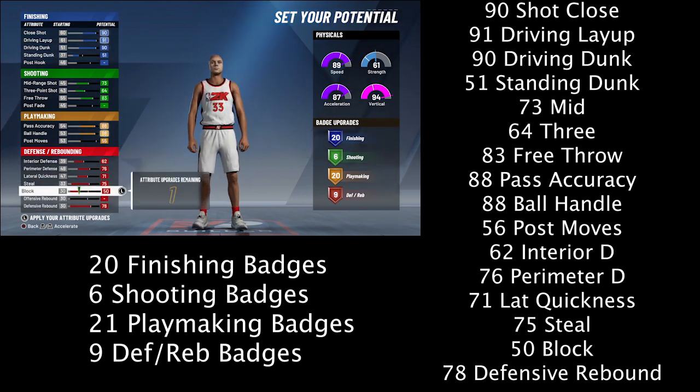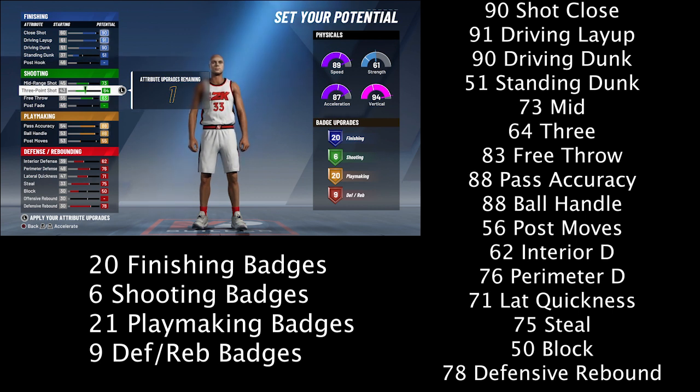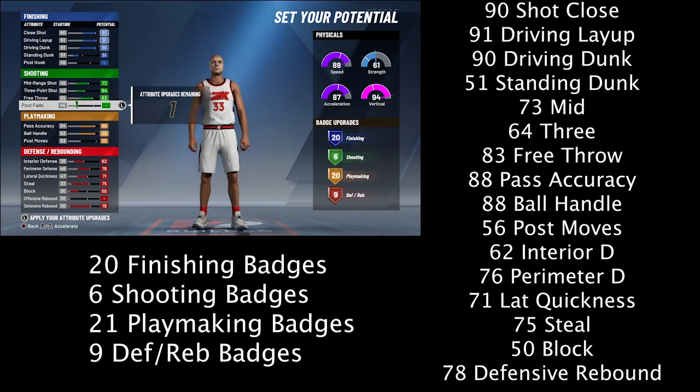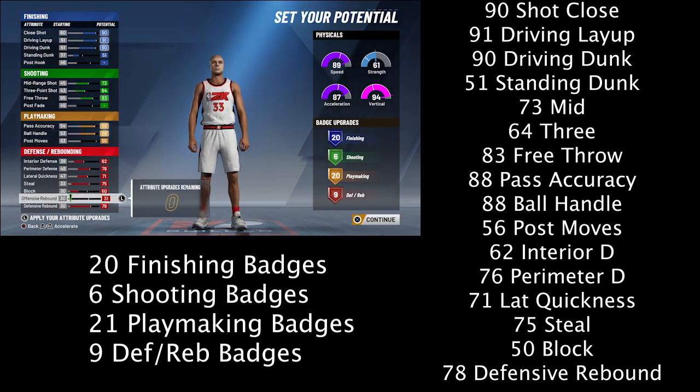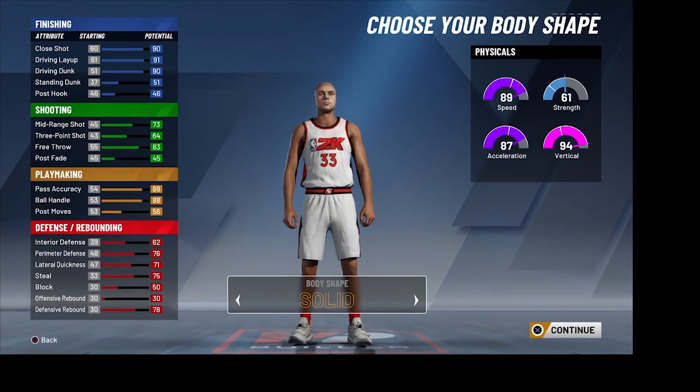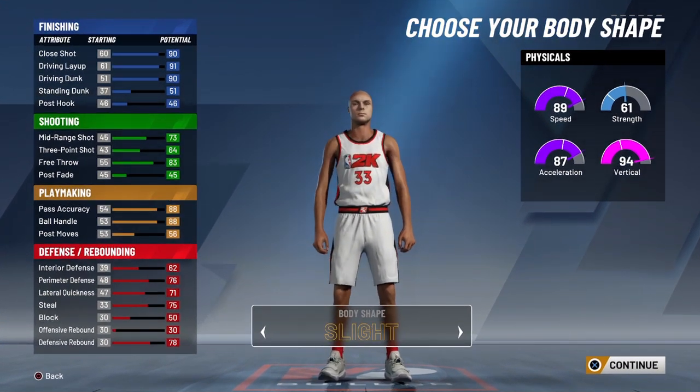You get 62 interior defense — not great, but okay for a guard — 76 perimeter D, and 71 lateral quickness so you can clamp up. 75 steals so you can still get picks, and 78 defensive rebound. That's the key: 78 defensive rebound combined with the 95 vertical is OP. You will get so many rebounds. The way rebounding is determined is through height, vertical, your rebounding attributes, and your badges — so I threw on my gold Rebound Chaser badge to take full advantage.